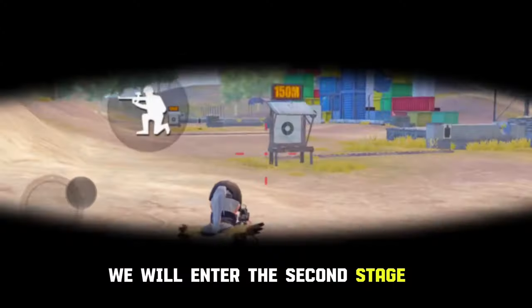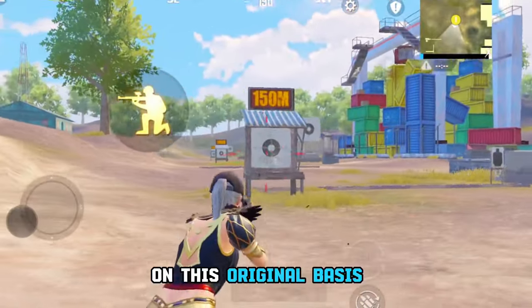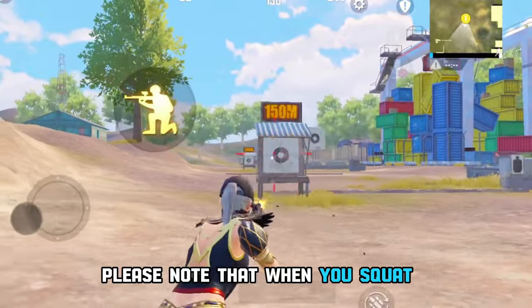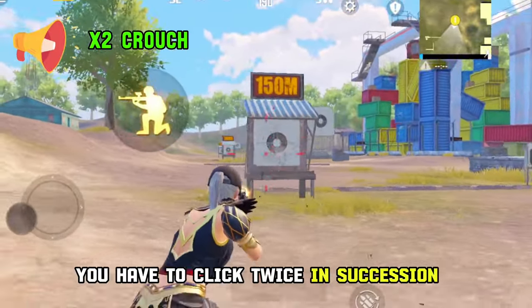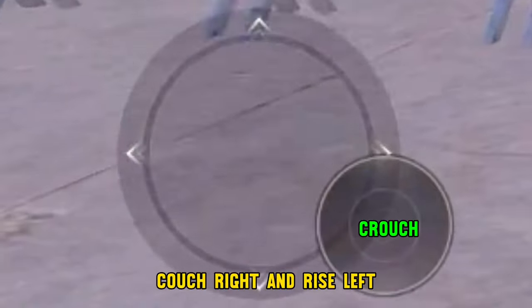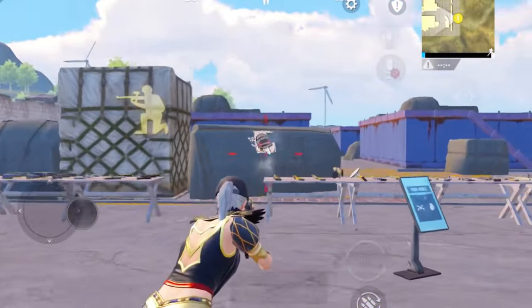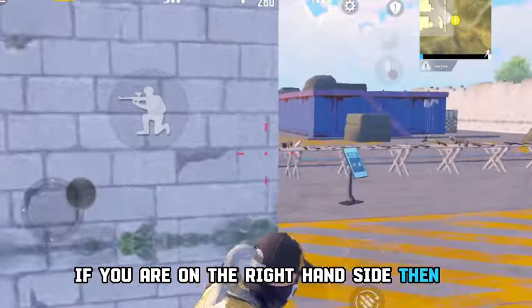After this learning, we will enter the second stage. It is to add a crouch on this original basis. Please note that when you squat, you have to click twice in succession. If you are on the left-hand side, do it this way; if you are on the right-hand side, do it this way.